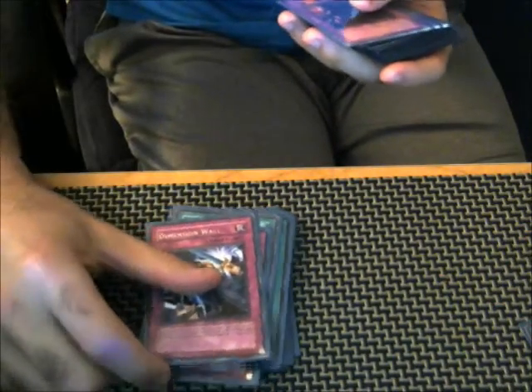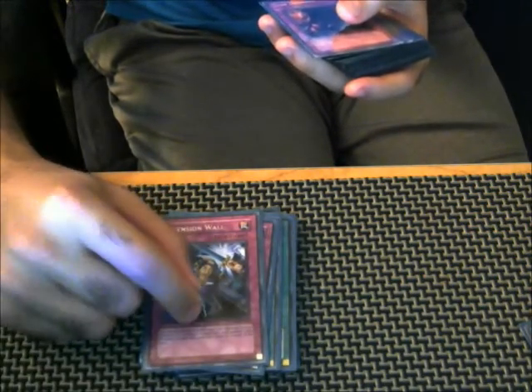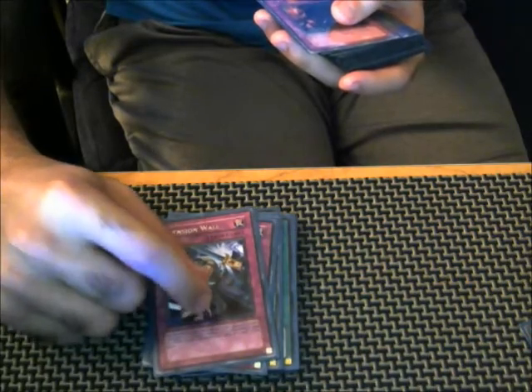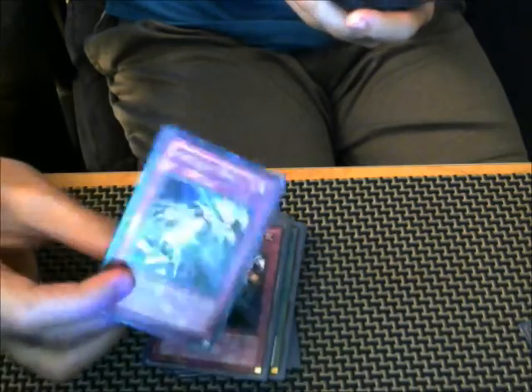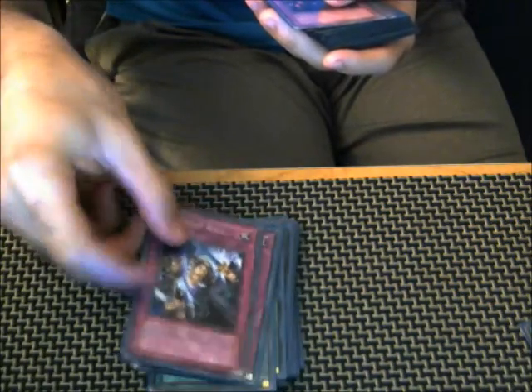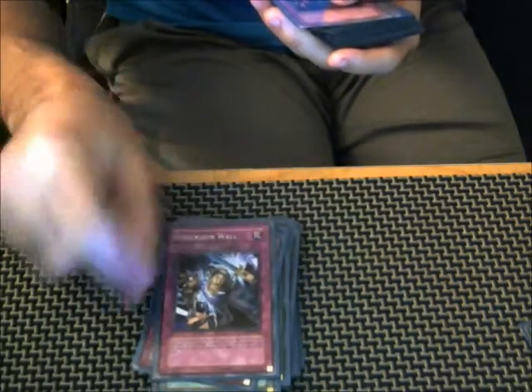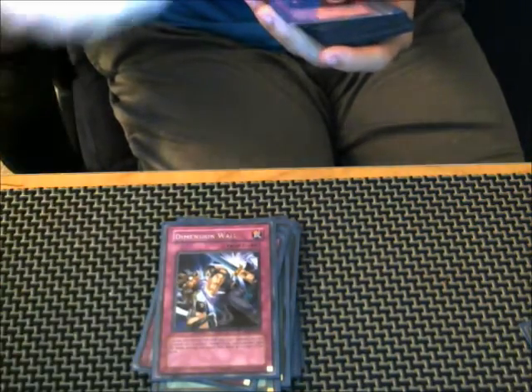For trap cards, we've got two Dimension Wall. Important ruling on this: Dimension Wall does not target an opponent's monster — it targets the player's life points. It's one of the very few cards in the game that actually targets life points. So if you have a Dryden on board at 4,000 and you attack and I activate Dimension Wall, your attack still goes through, but you take the damage instead. It targets life points — that's essentially how it's ruled.